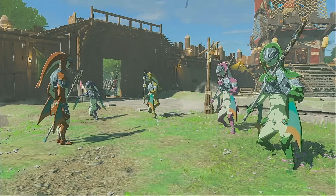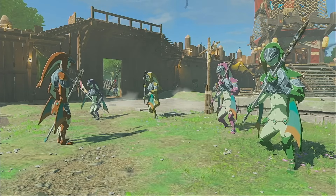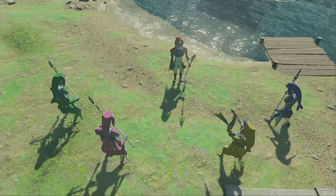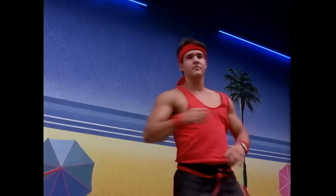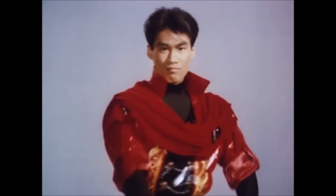And if you look carefully, each one of them is a different color — green, yellow, blue, and pink — all being led by a red one. If you have some basic knowledge of the Power Ranger franchise, or Super Sentai as it is known in Japan, then you may realize that this is a clear reference to that franchise.